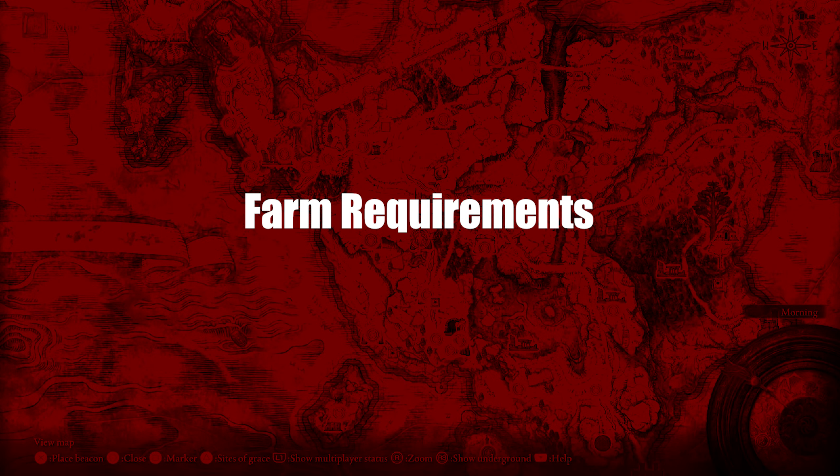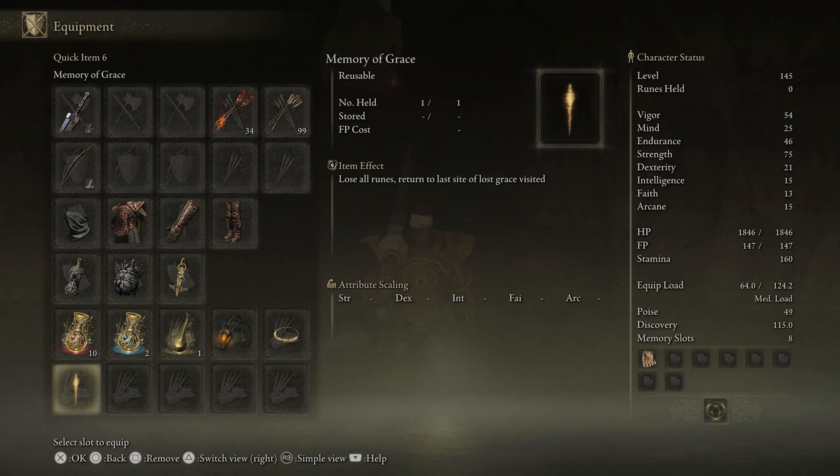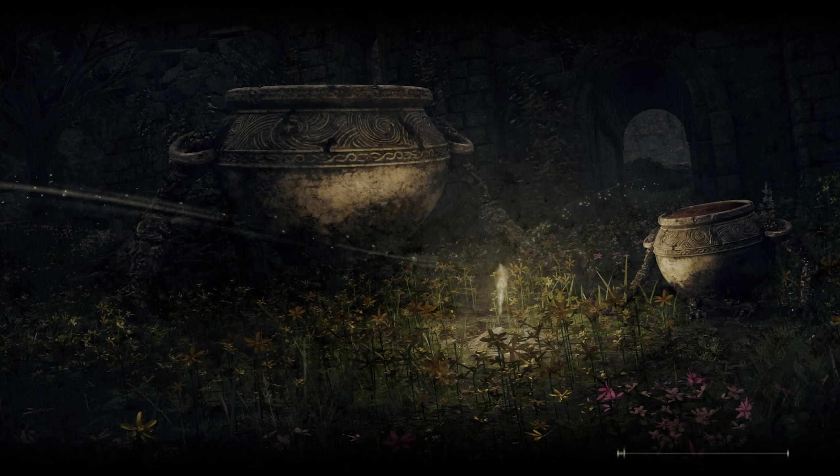A note before we start: you can use a torch if you want, but once you get used to it, you'll see you don't really need it. Starting off at the Site of Grace, you're going to head further into the cave all the way to the back to a little body of water next to a sleeping wolf, where you can find the five Silver Fireflies that you can quickly snatch. The trick here is to do this farm as fast as possible and to use the Memory of Grace item, which will return you to the last visited Site of Grace to rinse and repeat. It's worth noting that when you use it, you'll want to tuck yourself into a corner because you can't use it while you're getting hit.